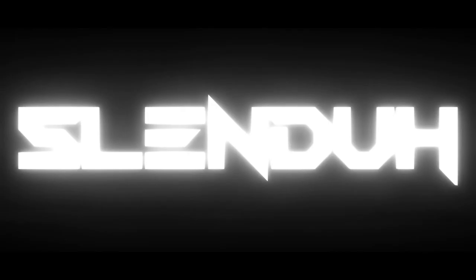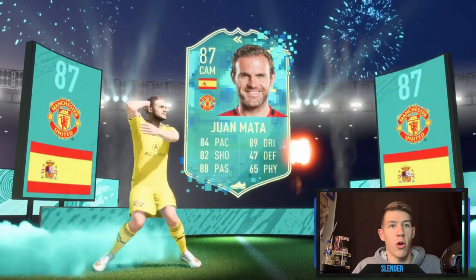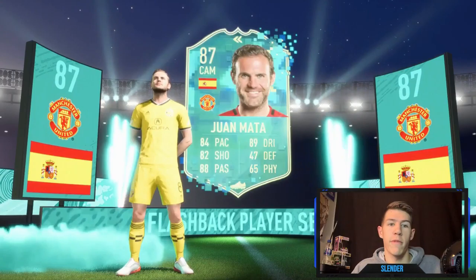What's going on everybody? On today's episode we are going to be doing a player review for the flashback Juan Mata. It's been a while since we've had a flashback card that's usable. We had Mascherano a little bit during the Scream promo, but now we finally have a solid Premier League cam — Theo Walcott, Lukas Piszczak, Mascherano, and now Juan Mata. This card looks amazing.